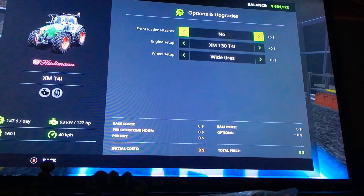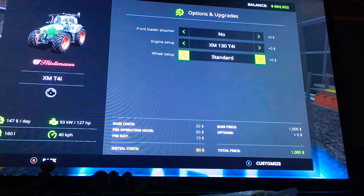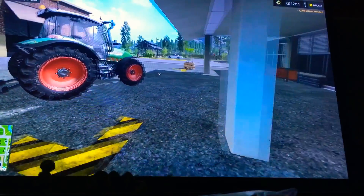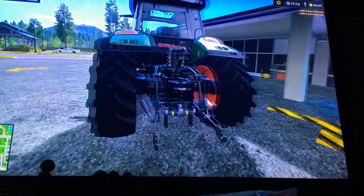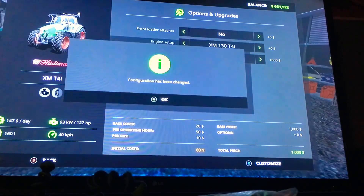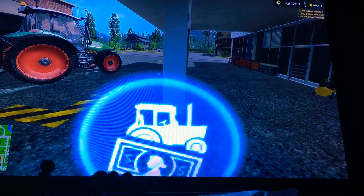Let's see what we have for customization options. You can add a front loader attacher. You have an engine setup of XM130 T4i — the base is XM110 T4i, so you go between 110 and 130. For tires you got the standard tires which lowers her down a little bit, and then the wide tires which widen the wheels out and make the tractor a little taller in the back, and then the narrow tires like the other one, which is really cool for seeding.